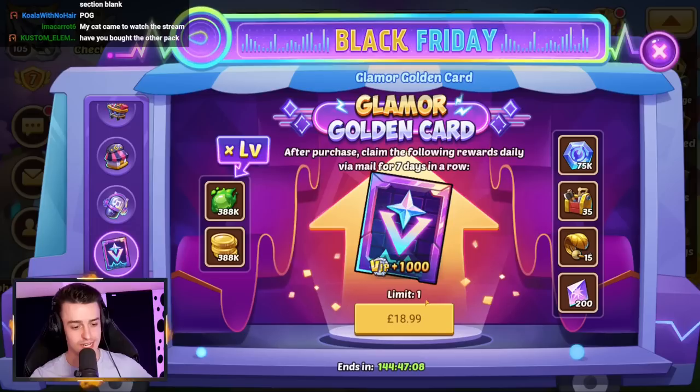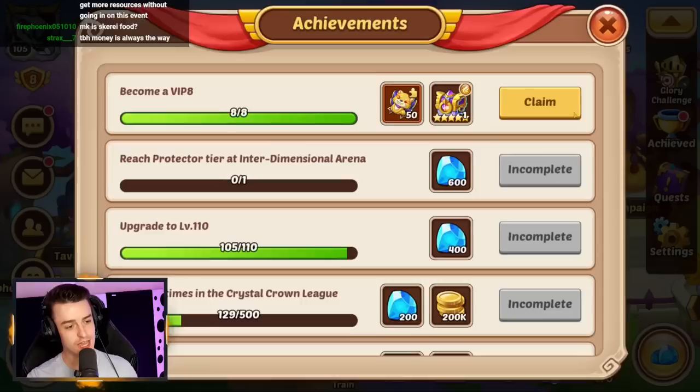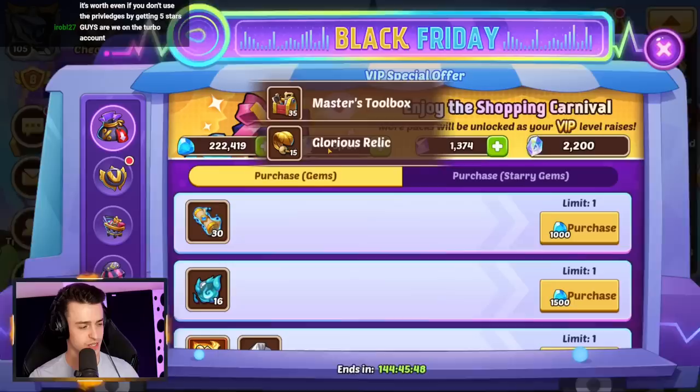This card is glorious and this package is insane value. Let's get both of them. And there you go, folks! It is absolutely bought and on the account. Fantastic! We are now VIP 8, which is so satisfying. We get ourselves a Treasure Train shard of the Mythical Puppy Brooch, and we get a chest that contains light heroes. Very cool. They might even update this to have the new guy in, so I might just hold that for a bit. Either way, that is glorious.